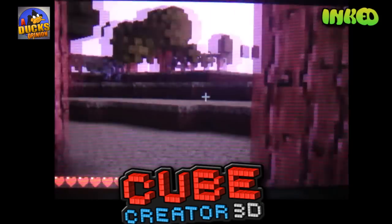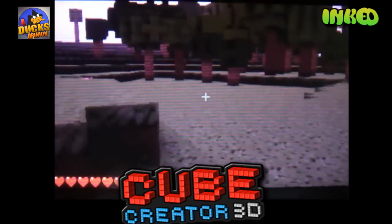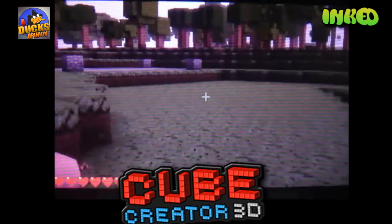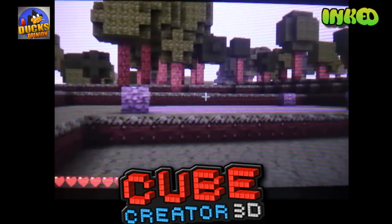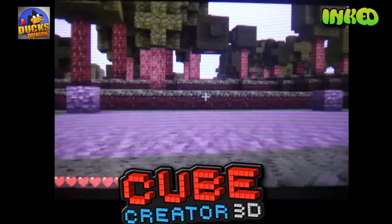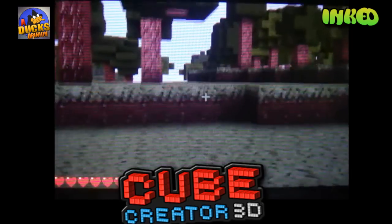The last and final texture pack here is called Inked, and it looks kind of more grayish, more kind of sad. It again looks like a realistic one — this is the third one that kind of just looks realistic and not all that different. So I kind of add it to that list.